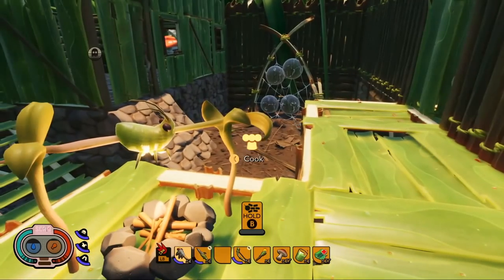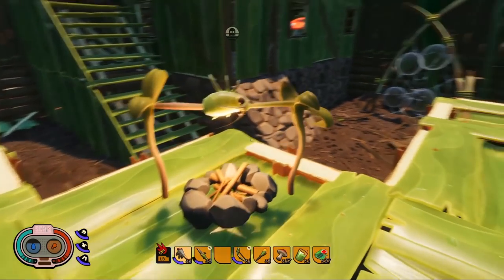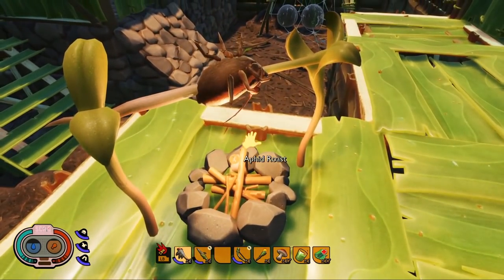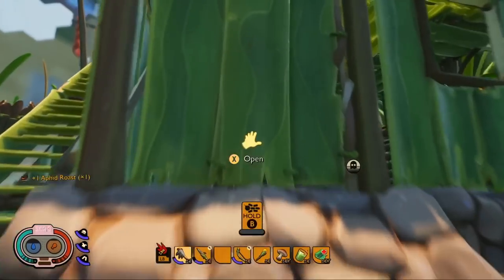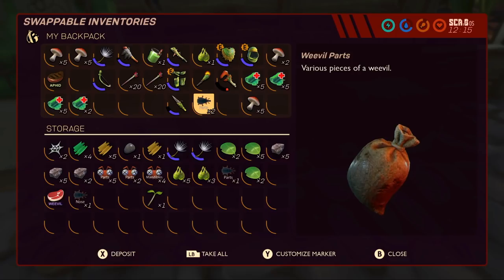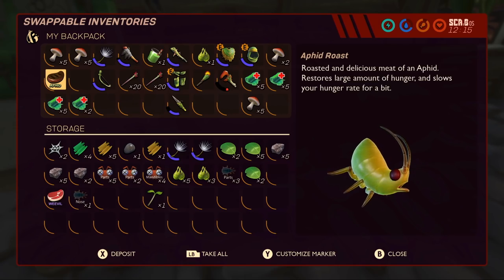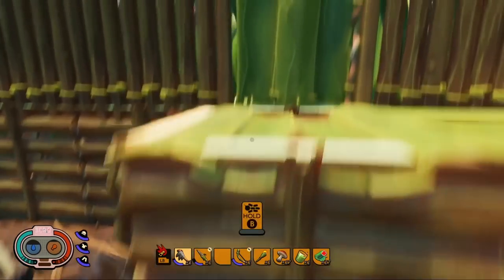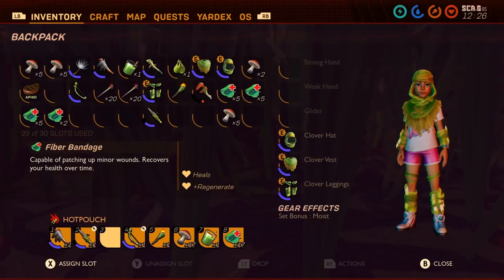One cool thing we're doing is if you find a cool smoothie recipe that works out really well, it will actually remember that recipe for you, so you don't have to remember all the different ingredients. One of the things I loved about the smoothie station is that I get to use bug parts that I may not have a purpose for at that time, so I don't have to throw stuff away — I can just make a delicious smoothie. It might be gross, but most smoothies offer at least some nutrition. That one I just crafted replenished some health, which will come in handy when I go exploring.